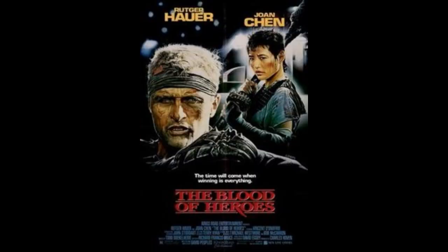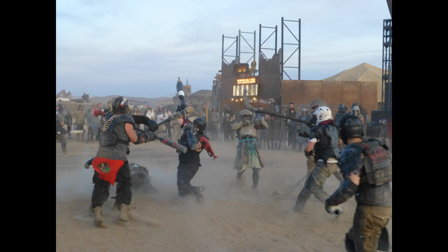The second movie you should watch is called Blood of Heroes — this is the movie where the game of Jugger was invented. Blood of Heroes is set in a post-apocalyptic world, and Jugger is a sport played in this post-apocalypse. Jugger is the official sport of Wasteland Weekend. There are three Jugger teams based in LA that practice outside of Wasteland Weekend and play a league of matches at Wasteland — it is like watching a wasteland version of the Super Bowl, with cheerleaders and commentators.